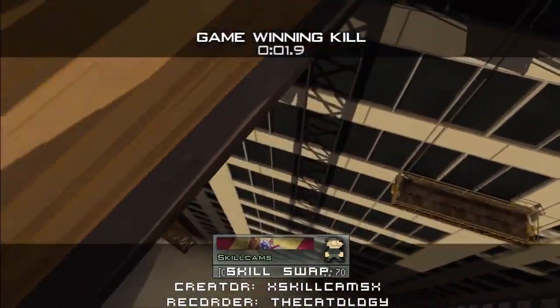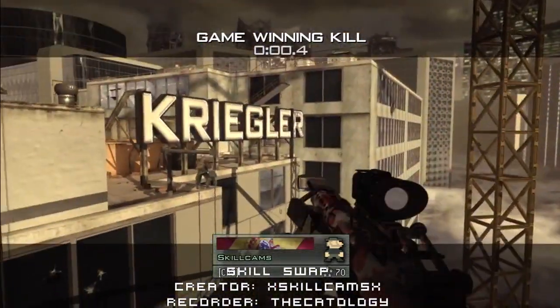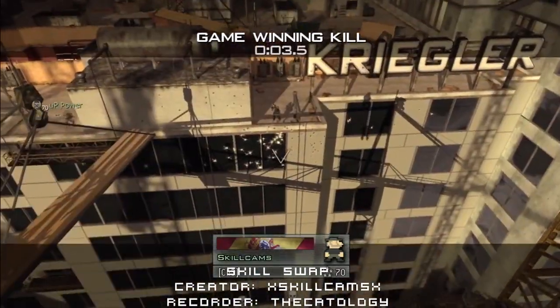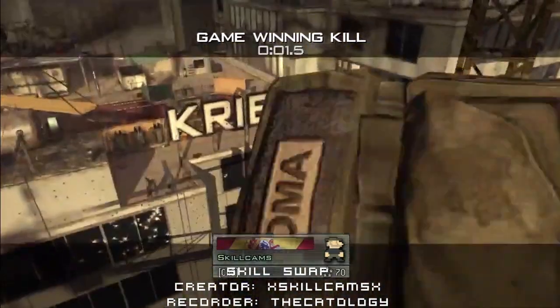Once you do this, basically you've got it down. You can do the skill swap without a killstreak, but I personally find it easier to do it with a care package.